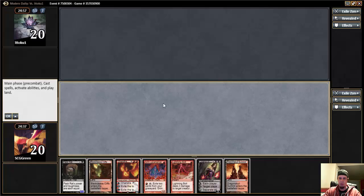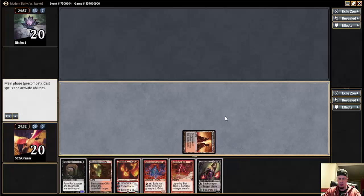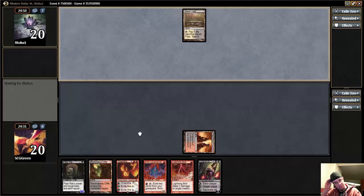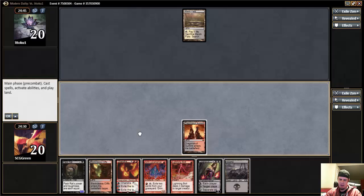Back from round three, one and one because of my misclick. I'm a champion. It's pretty reasonable — a little bit awkward with the summit and the cliffs. Mana base might need some work, but with two colors you should be able to figure out a way to make it pretty smooth, so I'm not too worried about it.